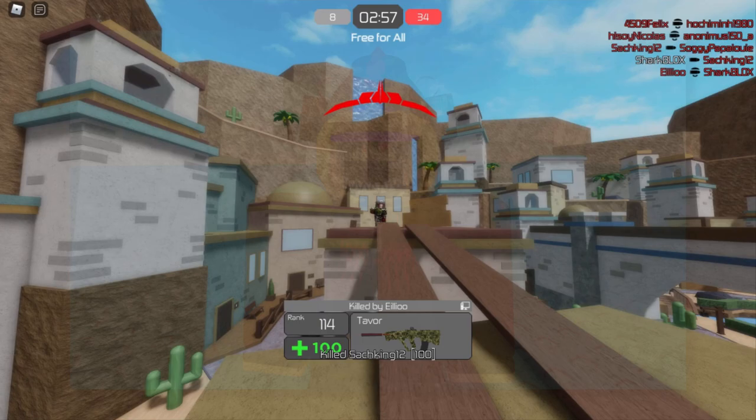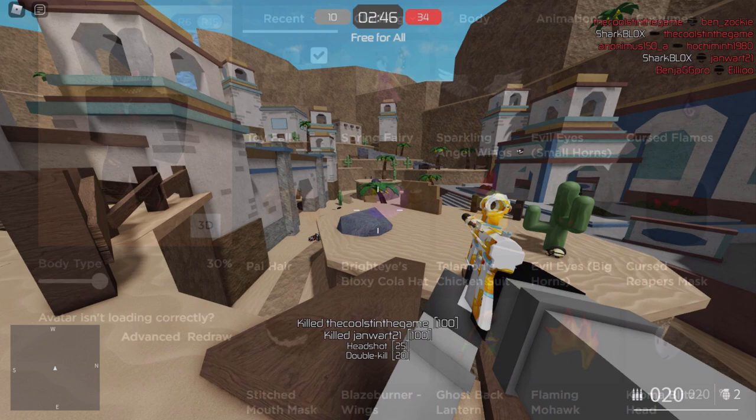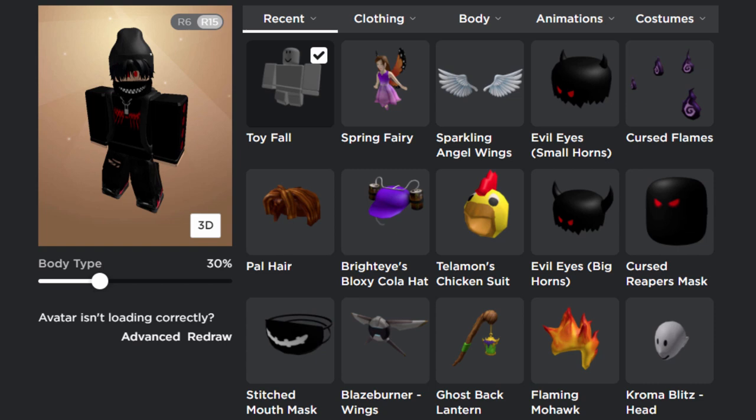We're going to be wearing them on my avatar in this video. So let's go over to the Roblox website, combine every potentially annoying accessory, and see what happens when I join a game. On the Roblox avatar editor I've already selected a few of these annoying items.